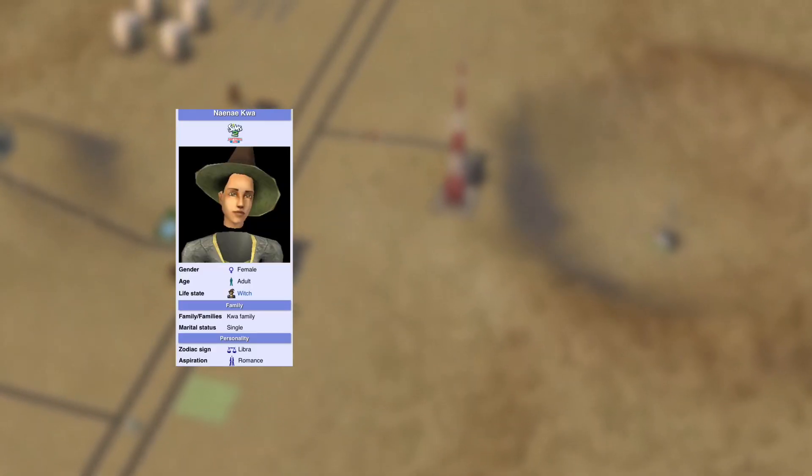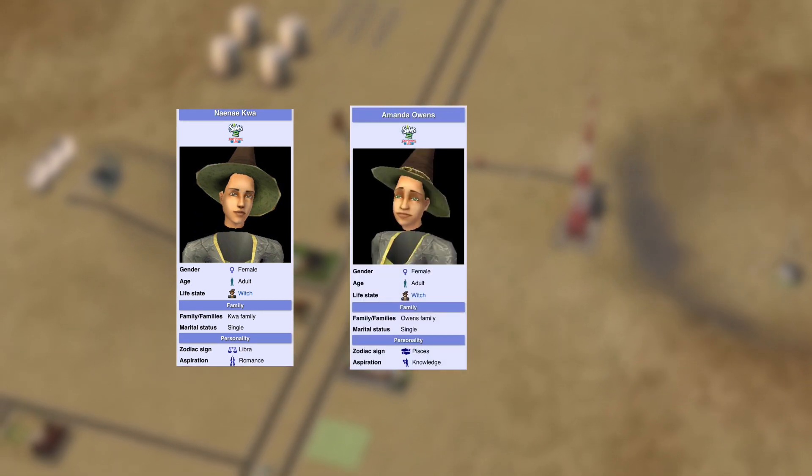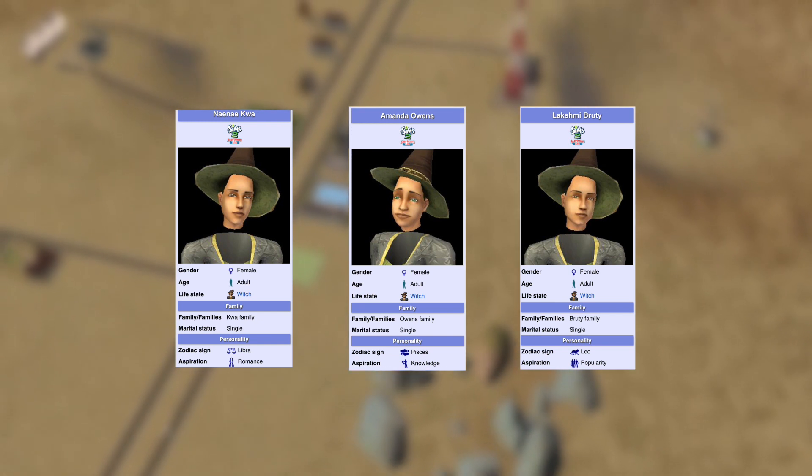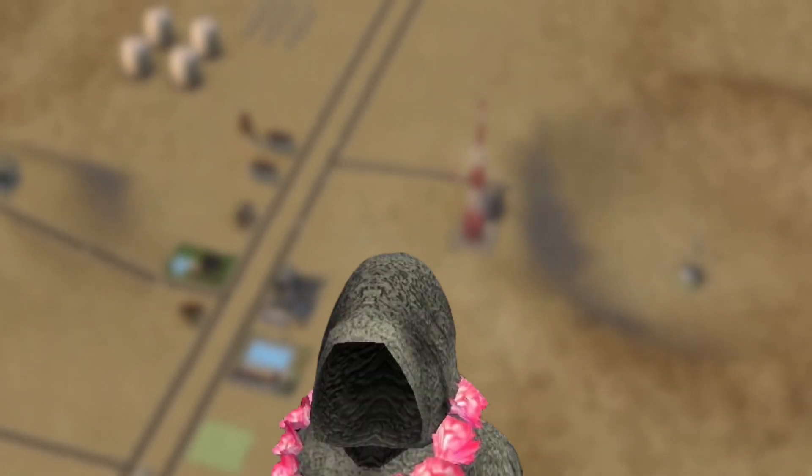All three neutral witches have the same personality points and skill points. Their only differences, besides their appearance, being: Nene is a Romance sim with the Libra sign, Amanda being a Knowledge sim with the Pisces sign, and Lakshmi being a Popularity sim with the Leo sign.